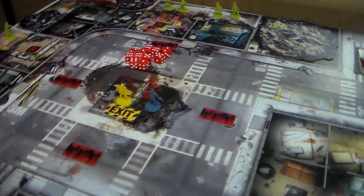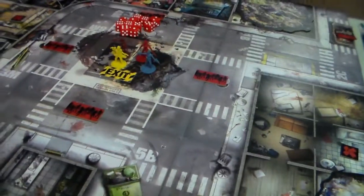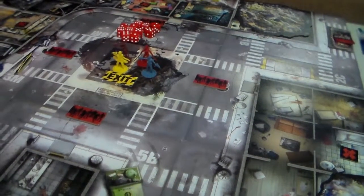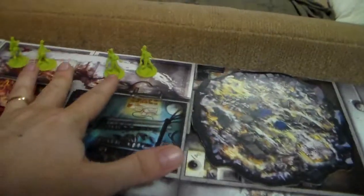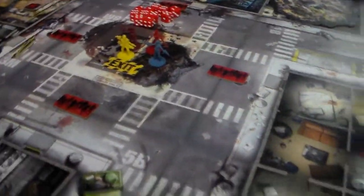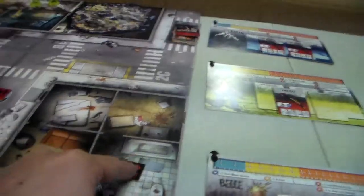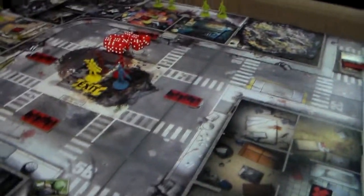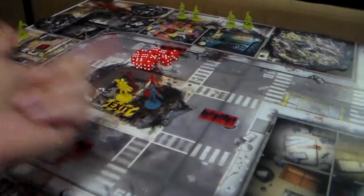Hey folks, Solo Gamer here. We're going to be playing another episode of Zombicide. This mission is the third mission from the Toxic City Mall, it's called Zombie Square. As you see, you have rubble tokens all around. It starts out with four toxic zombies there and four toxic zombies there. We have to pick up all the objective tokens — one, two, three, four — and also find two cans of gas, then make it back to the exit.